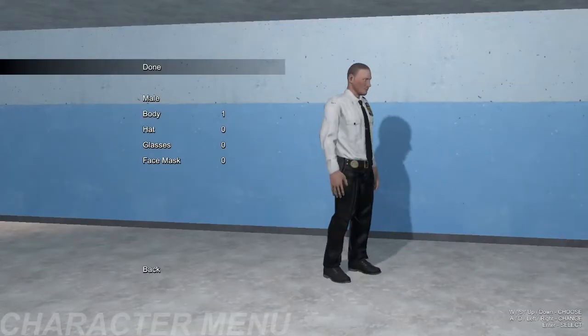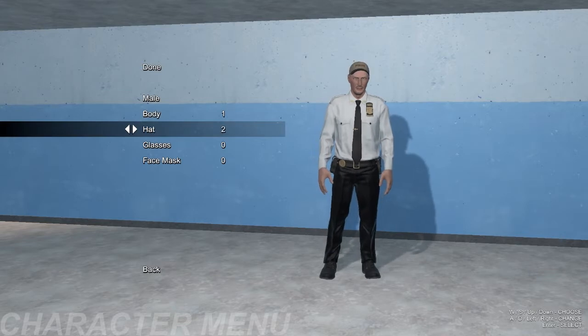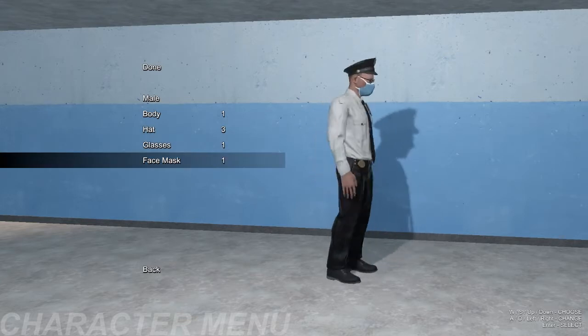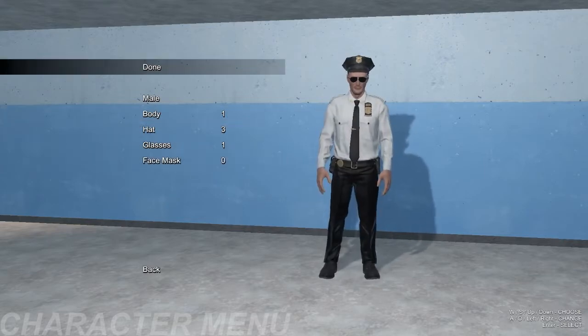On every team, the first thing you'll notice is that you can customize your character. You can either be male or female and choose different body types. I'm just going to go with this one today. You can also have different hats, glasses, and a covered mask. There we go, done.